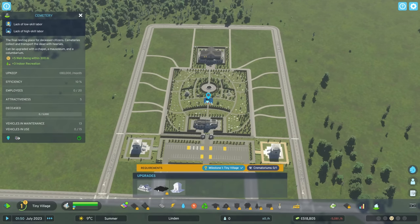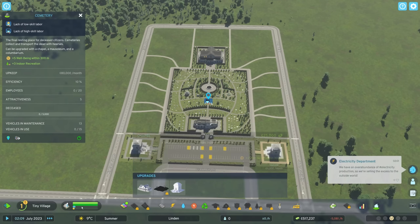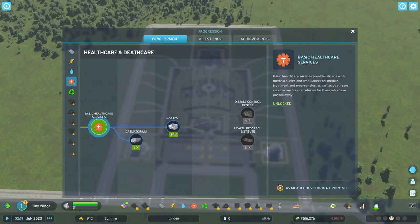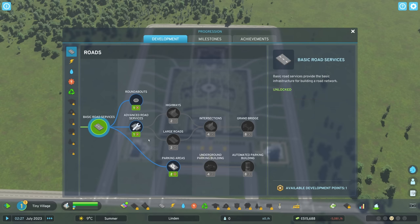I mentioned development points and haven't actually shown you what they are. We can get a Columbarium — a set of walls for storing the cremated remains of the deceased — but that requires Milestone 1 and also crematoriums. In the bottom right we have one development point. If I go into Health and Death Care, I can spend a development point to get a crematorium, which is pretty cool. But I'm not going to do that — I kind of want roundabouts and Advanced Road Services.